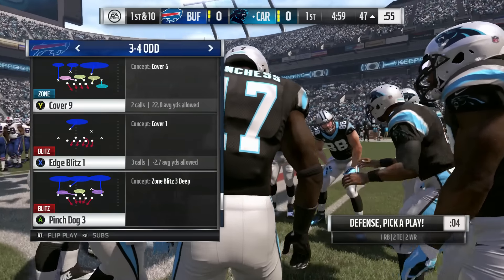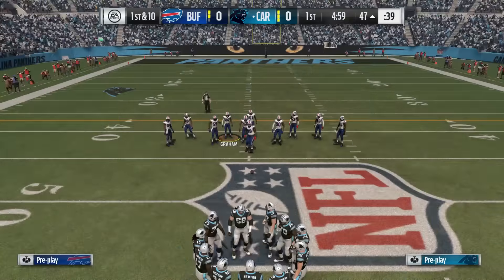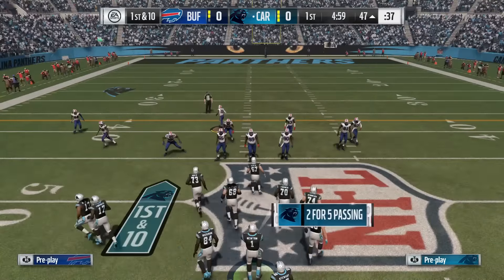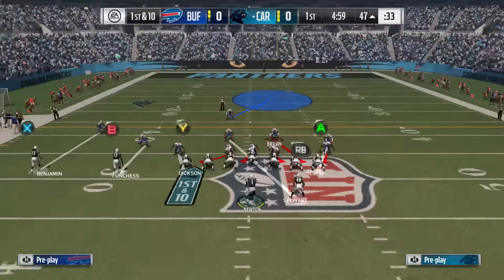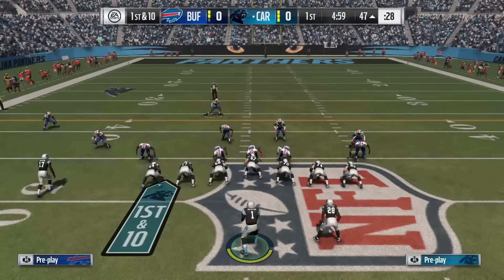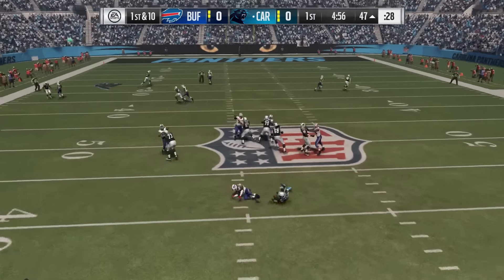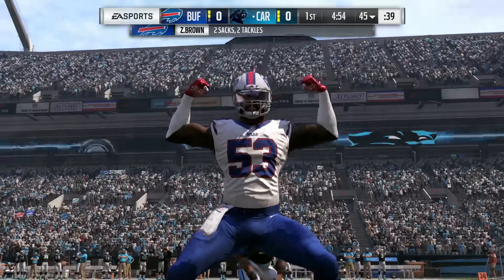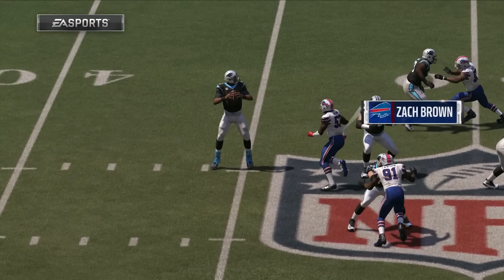We want to keep it nice and simple while still having an effective man defense to start the year in Madden 17. All you have to do when coming out in 3-4 Odd Edge Blitz 1 is pinch your defensive line down as soon as you break the huddle. To do this, press LB or L1 and then down on the D-pad. That's going to pinch the defensive line and leave a gap once your opponent hikes the ball to get our fast blitzing guy through.